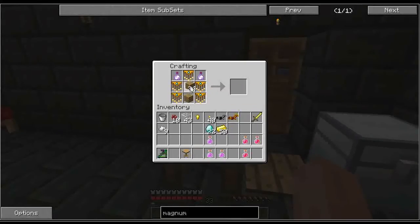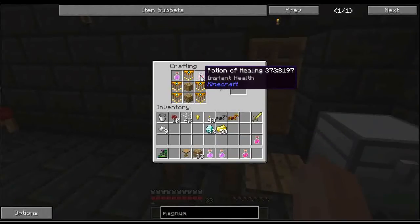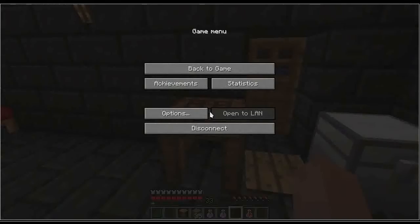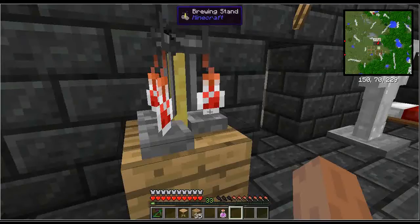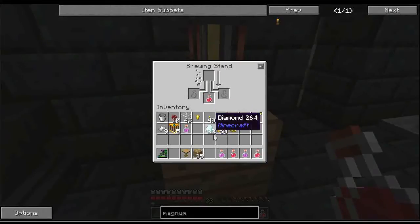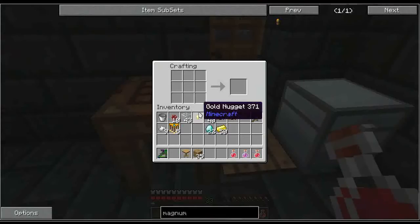So I tried using level 1 potions — Chandelier, wood, Regeneration, Healing — and it was not happy. Looks like I do need Potion of Instant Health 2 and Regeneration 2. To get the level 2 Healing and Regeneration potions, you add Glowstone. Instant Health 2. Regeneration 2. Now we should be able to make a Magnum Torch.